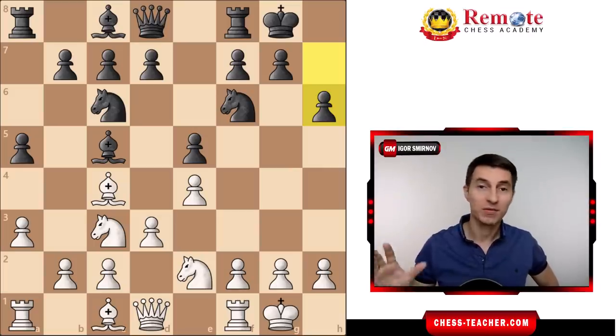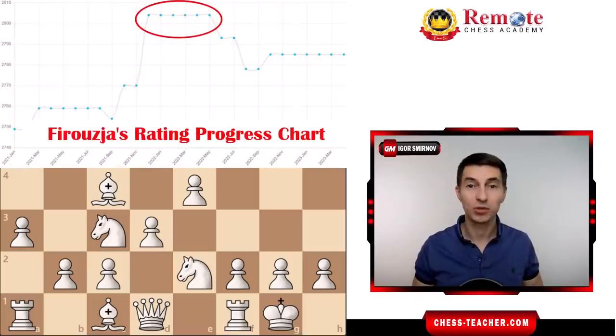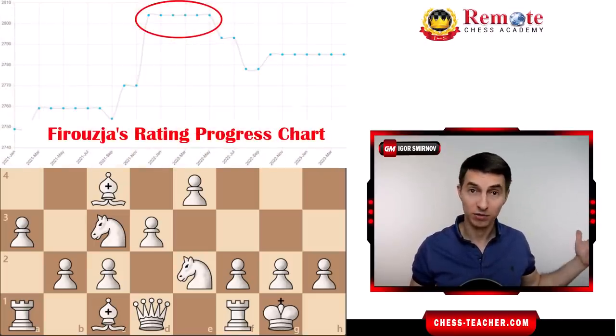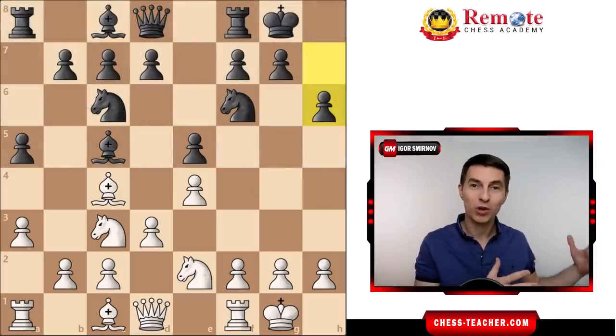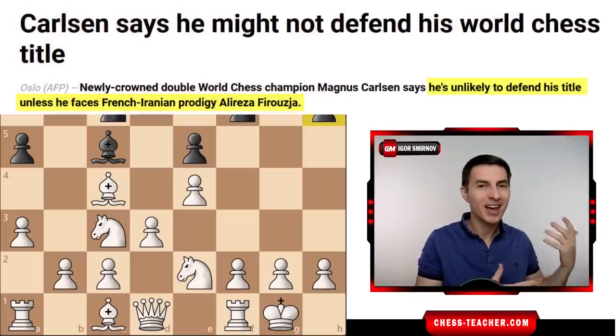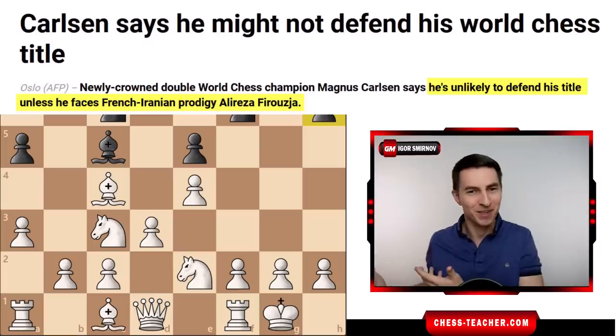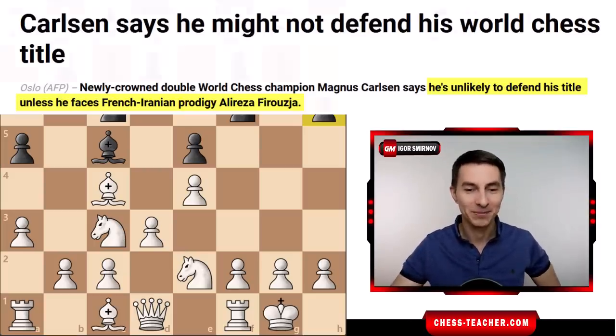Firuzja is not a random guy — he's the youngest player ever to cross 2800 rating, ahead of Magnus Carlsen's record, and also the only guy who made Magnus Carlsen quit world championship matches, not by defeating him but by not qualifying to play against him, which is quite a bizarre situation that happened in chess. Anyway, let's move on.